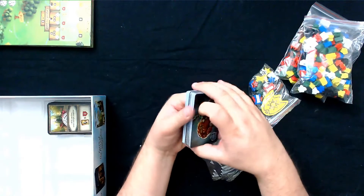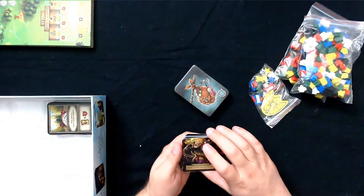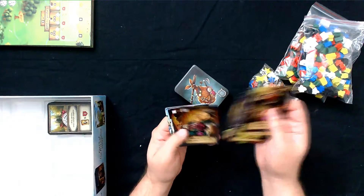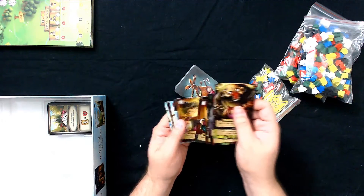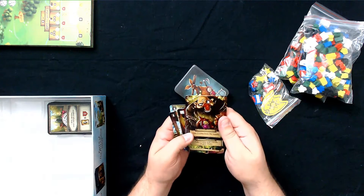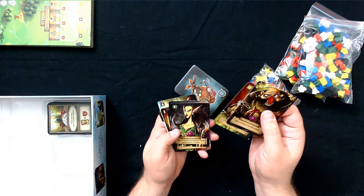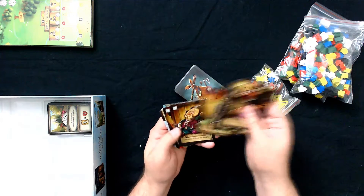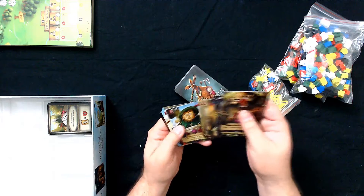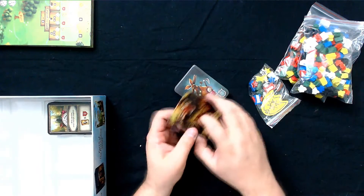And this last deck must be favors. Yeah, that's what these are — these look like favors you call in to the stone council. Take two coins and two goods. Take five coins from the supply. Gain four on the reputation track. Yeah, that's what that is.